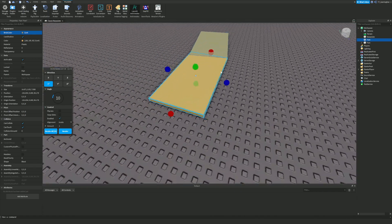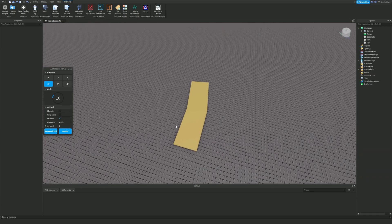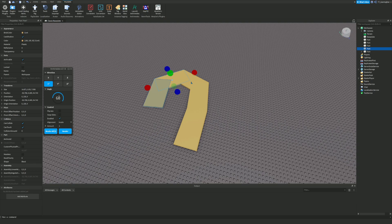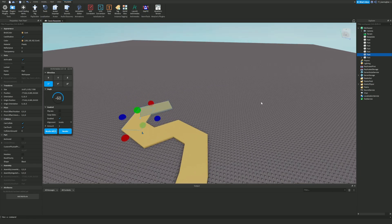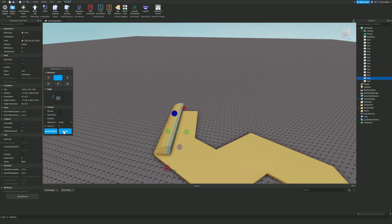Once you launch the Archimedes plugin, you can use it to curve the path. If you click 'Render' it renders a curve, and 'Render All' lets you make full circles. You can change the angle — for example at 60 degrees you get a much sharper bend, and at minus 60 degrees it goes in the opposite direction. You can also select different axes to curve in different directions.